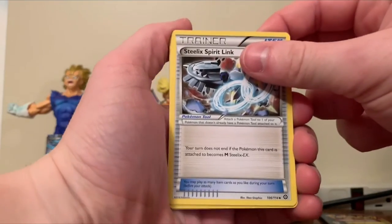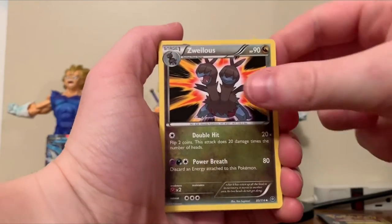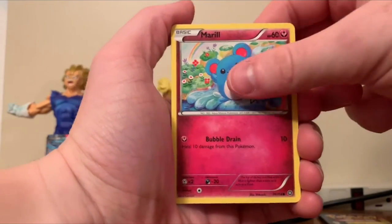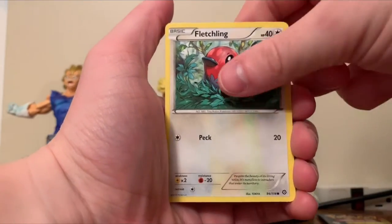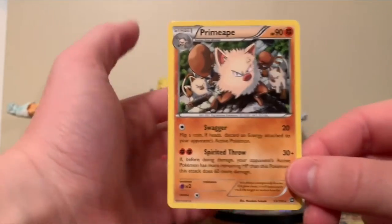Steam Siege pack. Steelix Spirit Link. Sheldon. Zwellis. Shellos. Meryl. Driflin. Seedot. Fletching. Reverse Holo Meryl. And a Rare Prime Ape.